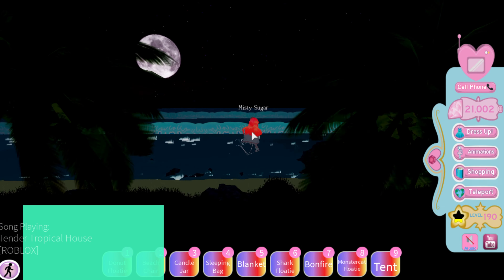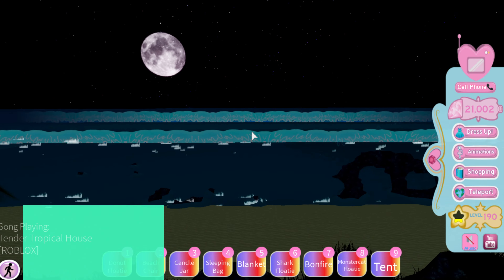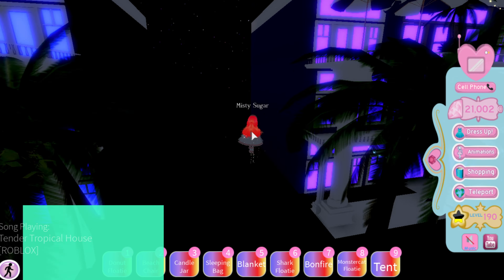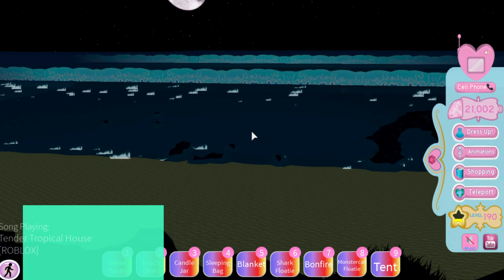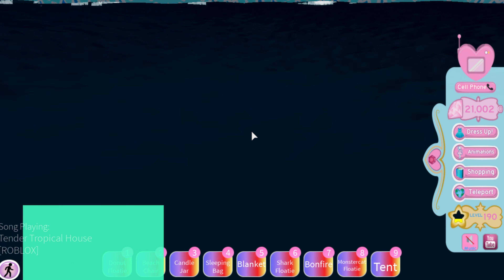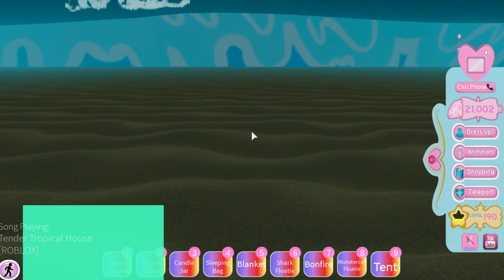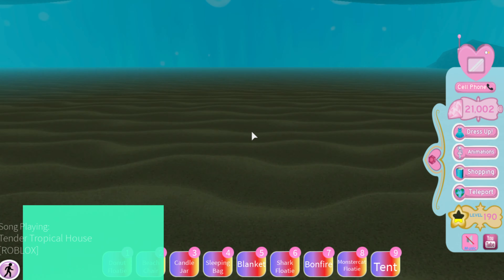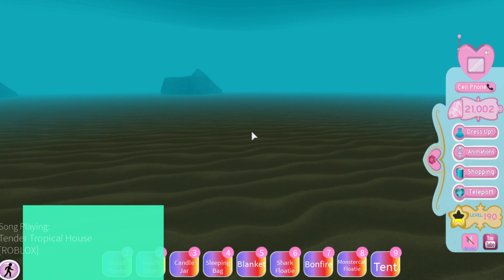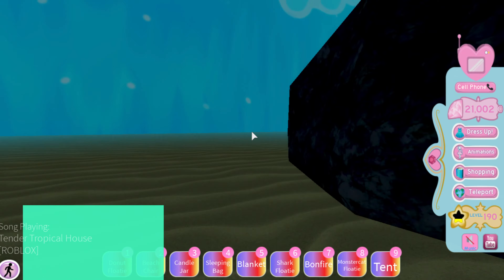I know at first I mistook it for the pink house, and a lot of other people did too. But basically what you want to do is get right in between those two houses and then just start swimming straight forward. Swim for a long time until you start seeing those rocks — you see all those rocks? Among all those rocks there will be a chest behind it.